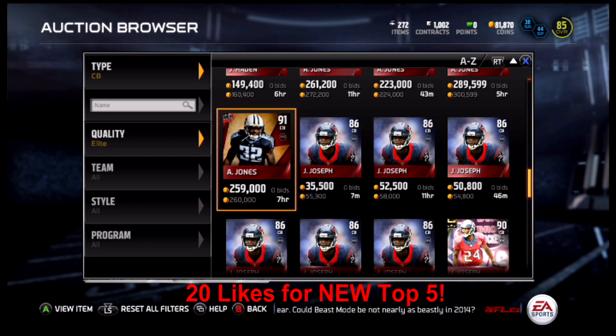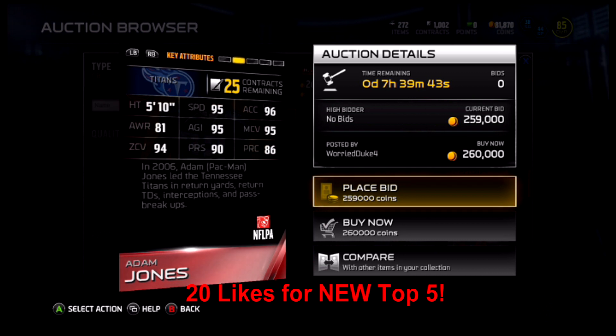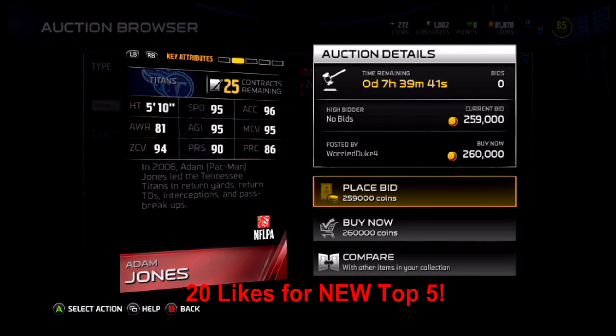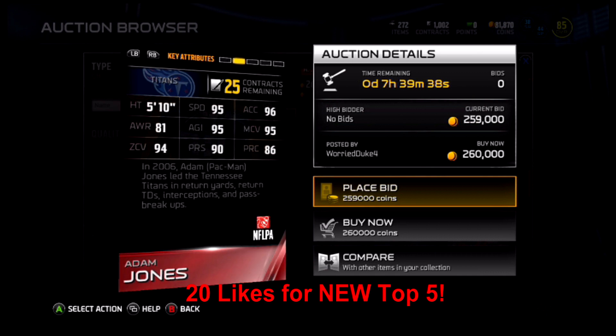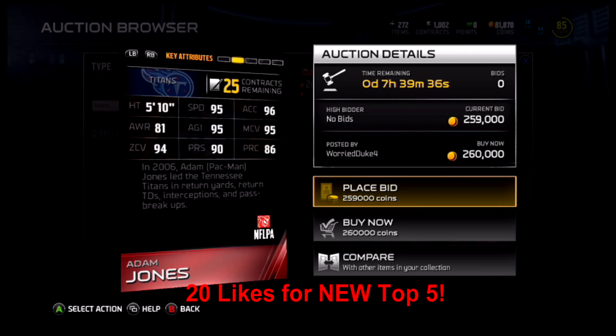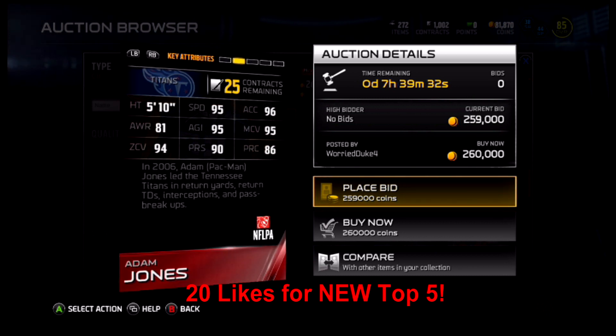Going into number four, it's the throwback Pac-Man Jones from his 2006 season on the Tennessee Titans. The 91 rated card is currently valued at 270,000 coins on the market. Five foot ten, 95 speed, 81 awareness.